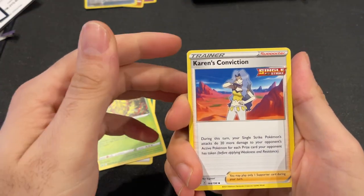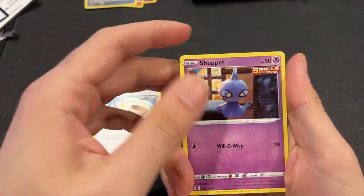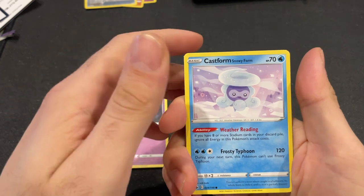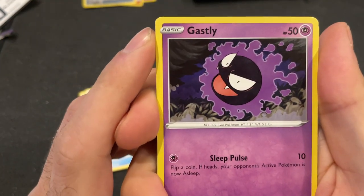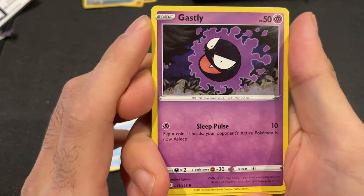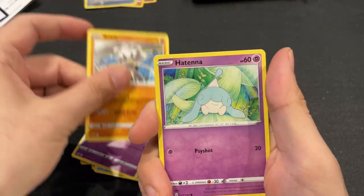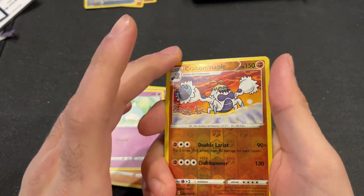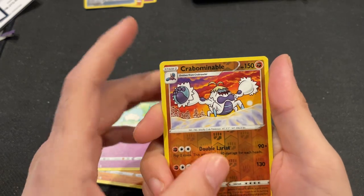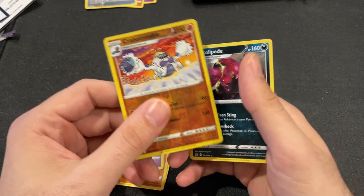Kakuna, Karen's Conviction, Echoing Horn, Shuppet, Castform again, Ghastly — always been a fan of Ghastly since playing Pokemon Gold back on Game Boy Advance. Kabfu, a Tenor — a Reverse Holo here, and a Non-Holo.